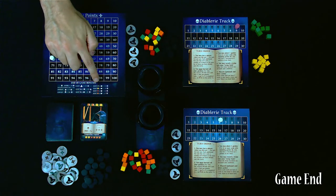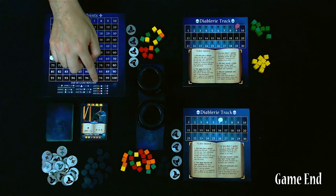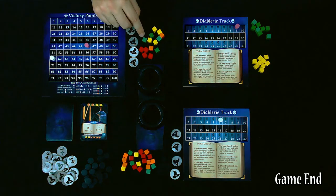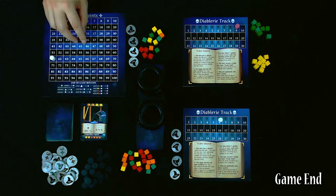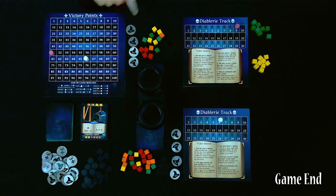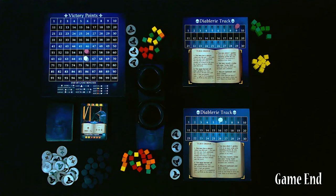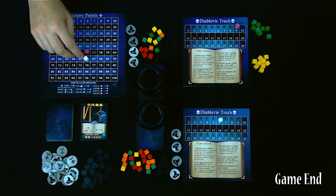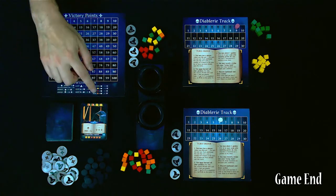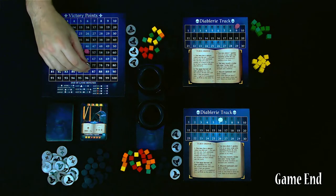Next we look at majorities in each of the cube colors within the cauldron — going from top to bottom: green, yellow, red, then orange. Pink has 4 green and white also has 4 green, so they tie and each get 5 points. For yellow: pink has 4 and white has 3, so pink gets an additional 5 points. For red: 4 and 7 — white gets another 5 points. For orange: white has 7, pink only has 2, so white gets another 5 points.